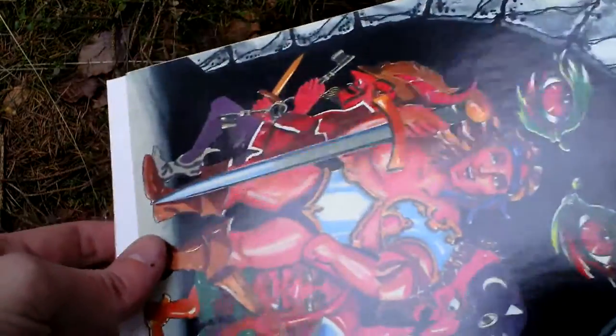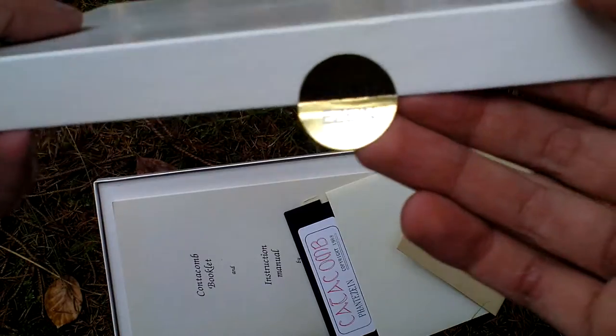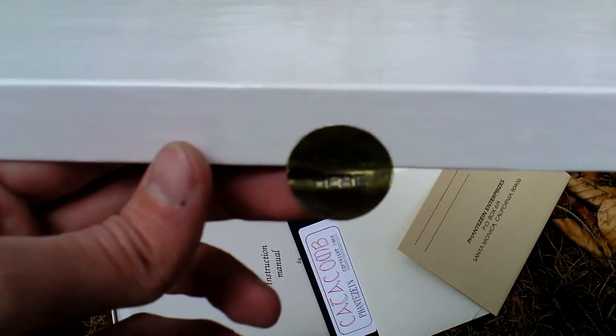Okay, now let's remove the sleeve — it is a sleeve-style box. Beneath there is this white cardboard. If I open it, you can see there are nice stickers that hold the box together. On one sticker it says Fantazine, and on the other it says 'open here'.